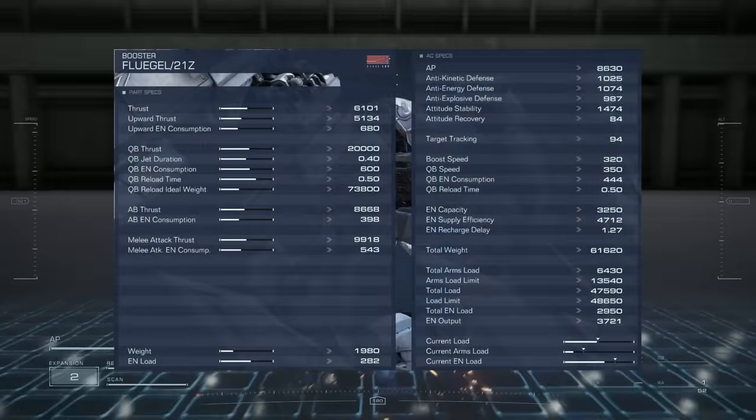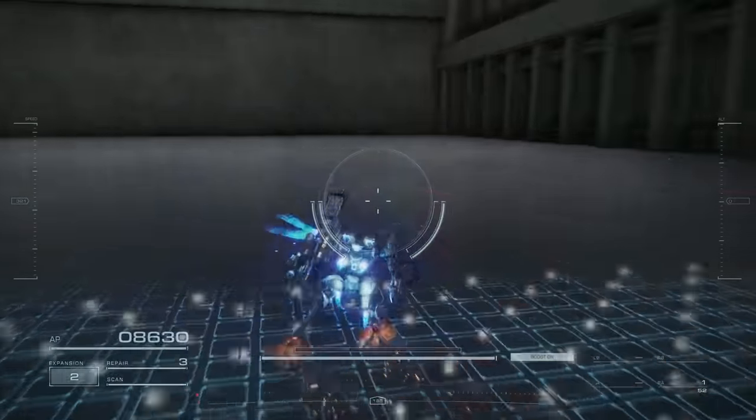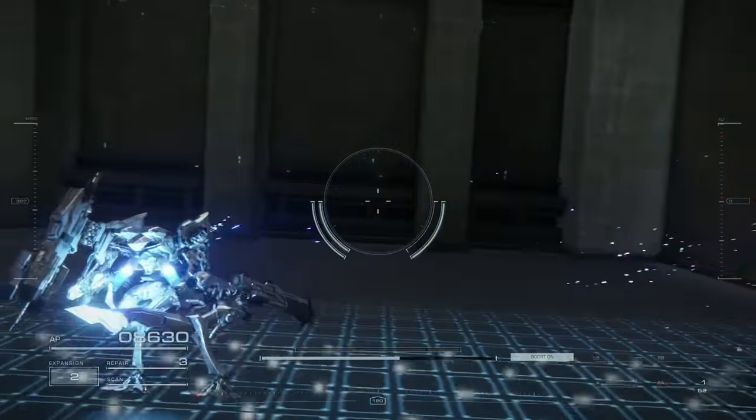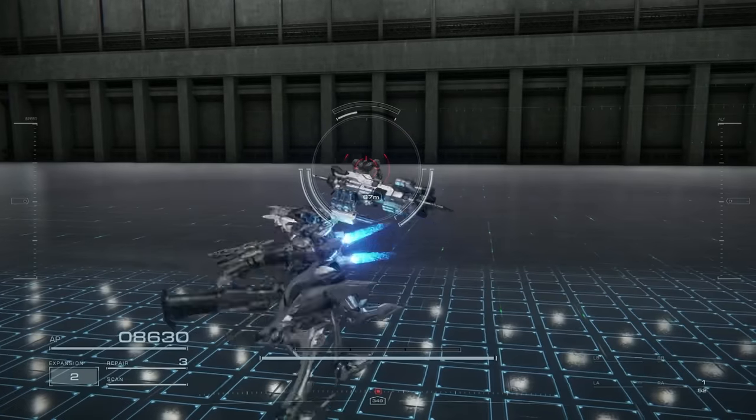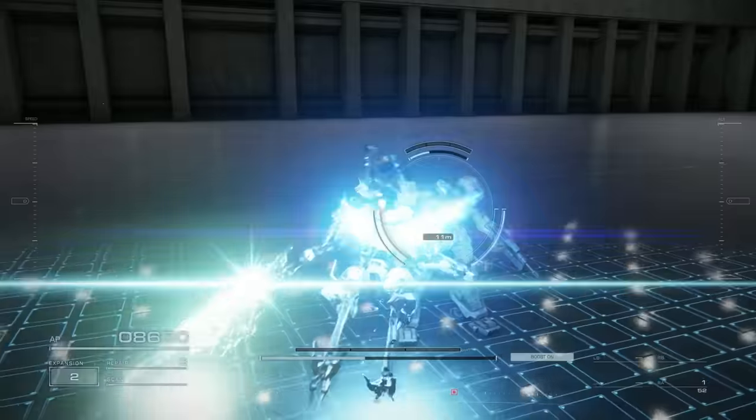Now we have the Flugell boosters. These boosters are specialized in being all-rounders, generally focusing on decent enough speed while trying to maintain a good balance for all the stats. These boosters are ideal for medium builds.